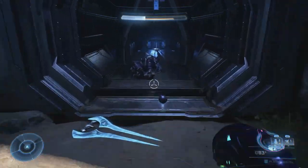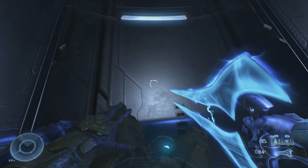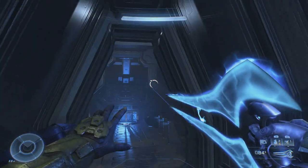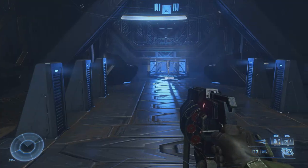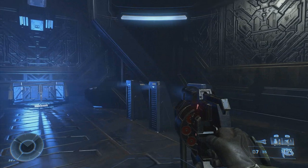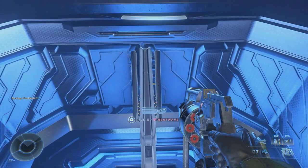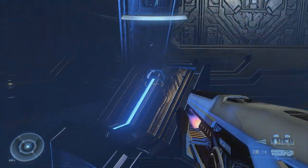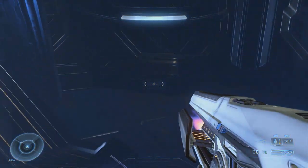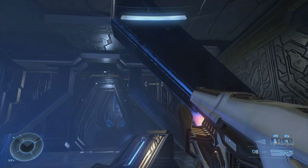I'm playing on easy difficulty just because I wanted to show you all this little secret. You will be attacked by this elite coming out of this loot cave if you still haven't left yet to discover the FOBs and everything else. But other than this camouflaged elite being in here, you can also find this heatwave weapon within here.